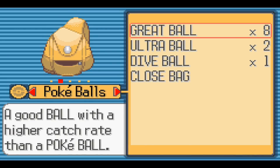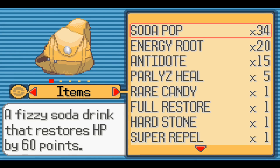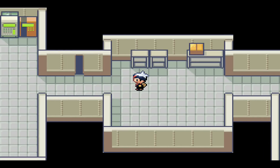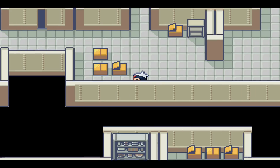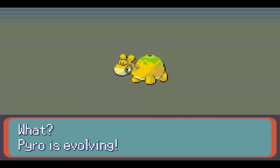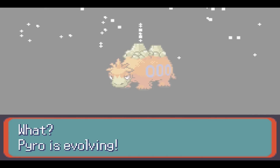Paralyzed, using Ember to fight through it. I really need to use a Repel — this is annoying. Let's use something to help out Pyro — Parlyz Heal and a Soda Pop. There's too much of this stuff in here, but we'll keep fighting for experience. It burned and killed it — Pyro's at level 33. Pyro is evolving! We go from a Numel to a Camerupt.